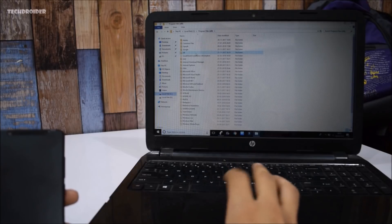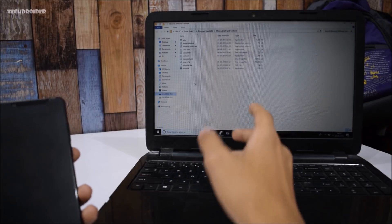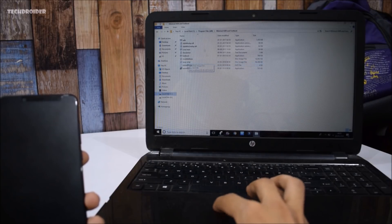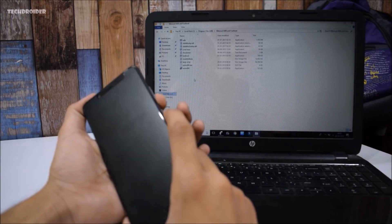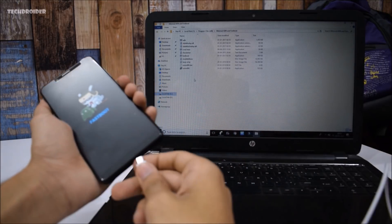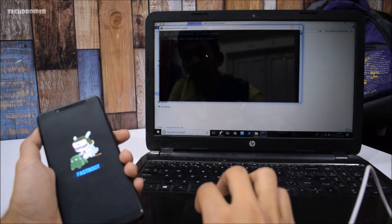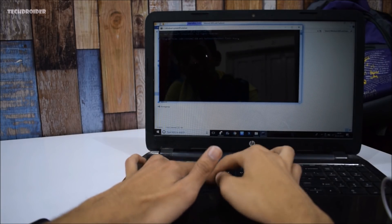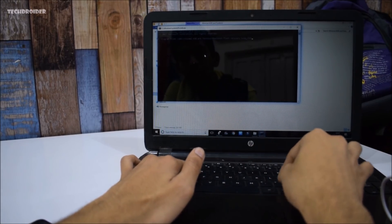To install TWRP recovery, first power off your smartphone. On your computer, install Minimal ADB and Fastboot. I have already installed it and saved the TWRP recovery image in that folder. Boot your smartphone to fastboot mode by pressing Volume Down and the Power key. Connect your smartphone via micro USB cable, open CMD, and type: fastboot flash recovery twrp-rn5p.img